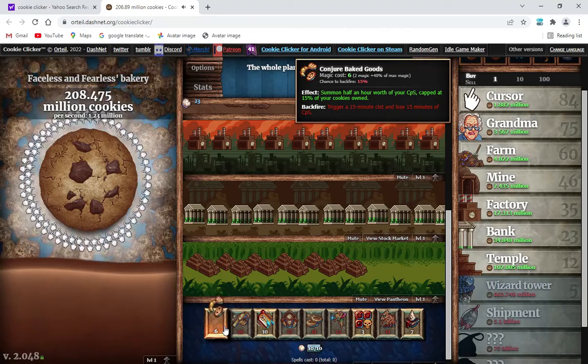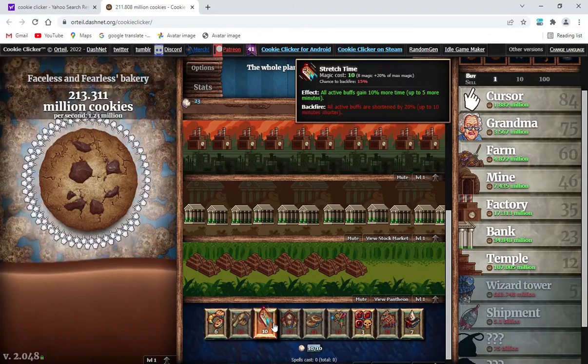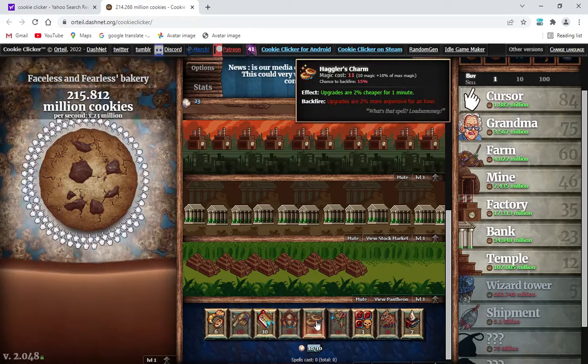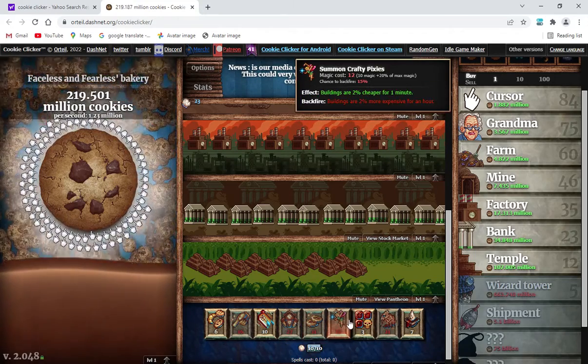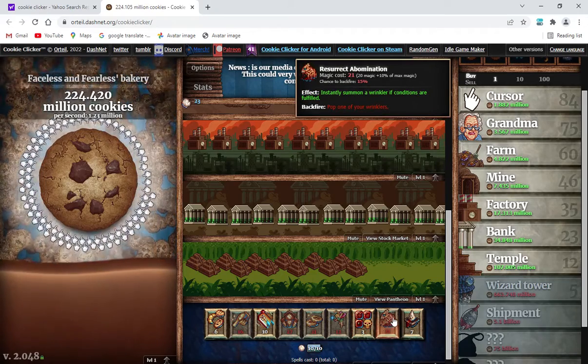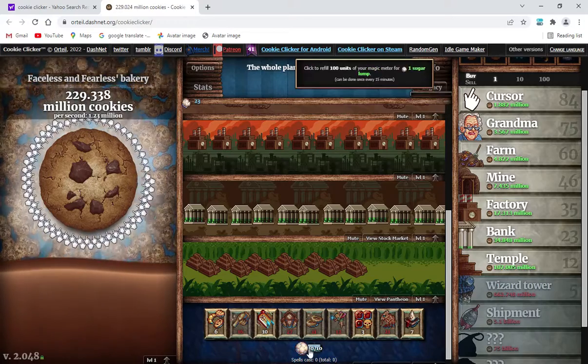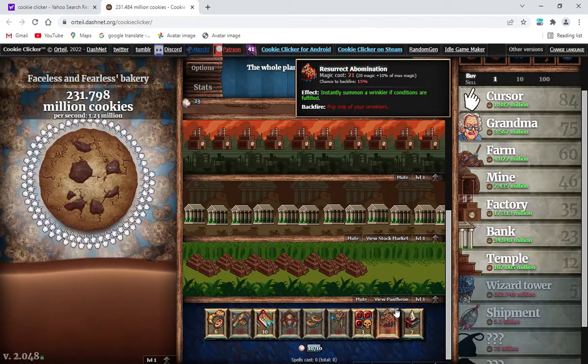I've got six conjure baked goods. Forced the Hand of Fate. Stretch Time. Spontaneous Edifice. Haggler's Charm. Summon Crafty Pixies. Gambler's Fever Dream. Resurrect Abomination. Diminish Ineptitude — however you say it. And I've got 10 out of 10. But the problem is you need a certain amount of sugar lumps.